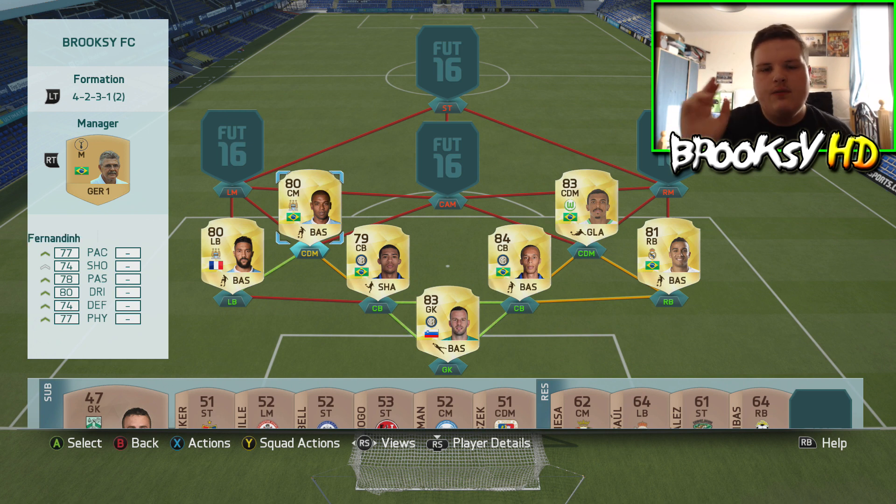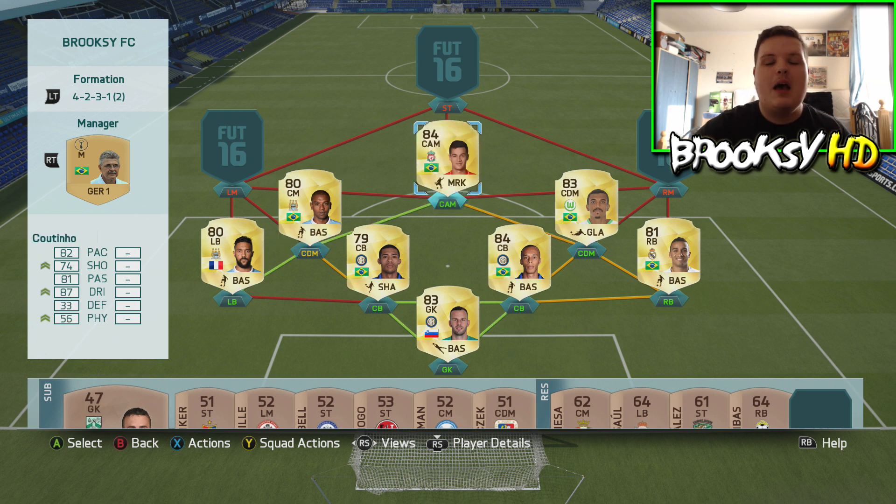In the two CDM positions we have Luis Gustavo and Fernandinho. Both cost a pretty penny — Gustavo goes for around 15k, Fernandinho around 10k. Gustavo is one of the best CDMs I've used on this game so far. Fernandinho is good all-round, and both are medium/high work rates, which is perfect for the CDM position.